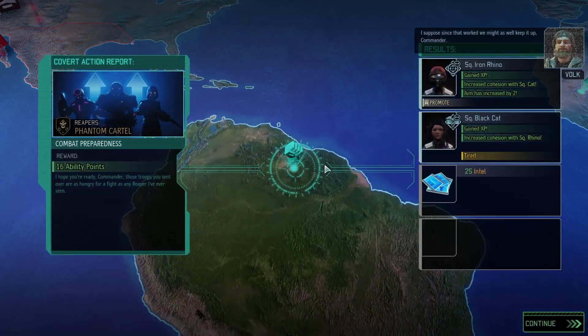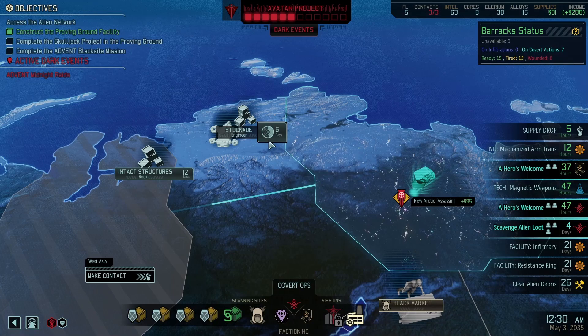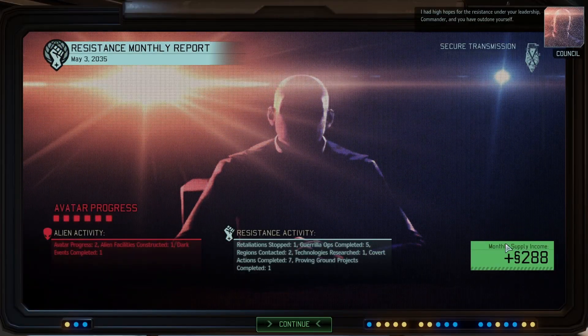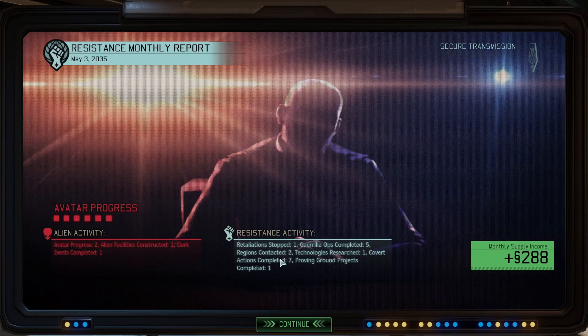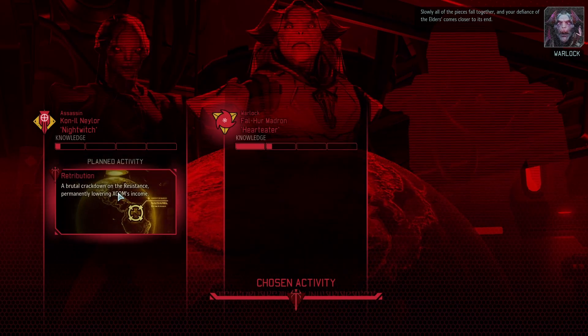Let's keep on scanning those stockades — it's about time for the supply drop to roll around. 16 ability points. Our AT Marksman is back. Black Cat is back if tired. Back to scanning and the supply drop hits. What's the monthly income? 288? Damn, that's solid. 5 guerrilla ops, 1 retaliation stop, 2 regions contacted, 7 covert actions — that just seems like a fantastic month. They're cracking down on my income. He's probably also doing that, or increasing his strength in combat. Not a fan.